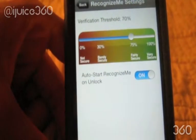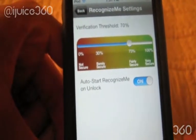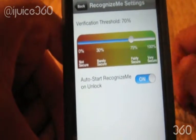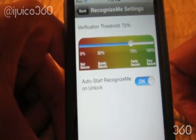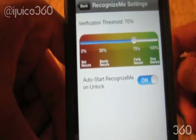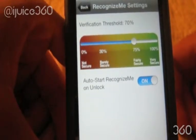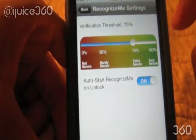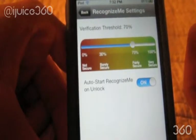In settings, you can set what you want your verification to be like, so you can have pretty strong security or you can have barely secure at all. The default is set to 70%, and that's what it's on right now. If you set it to 100%, it's going to take a very long scan of your face just to make sure it's you, and 0% probably wouldn't do anything — it would just take a quick scan and let you in.